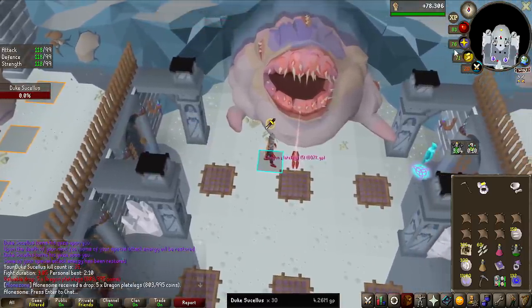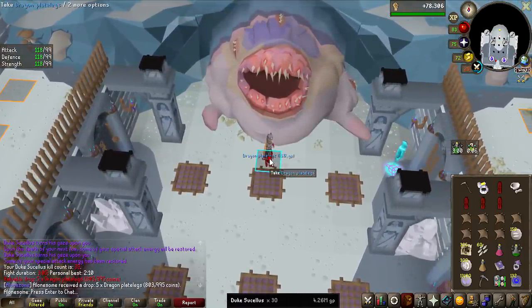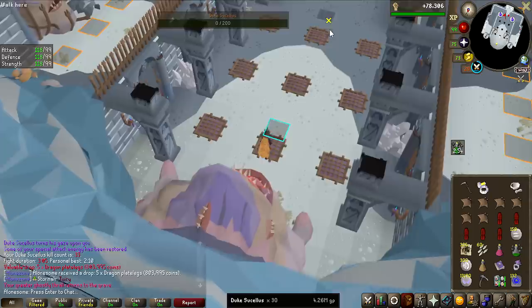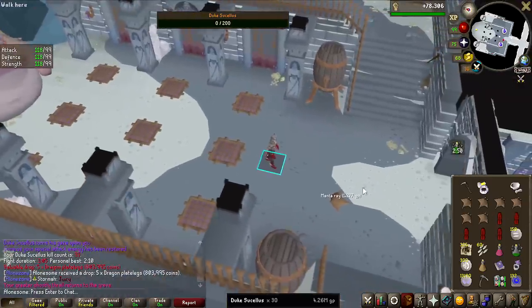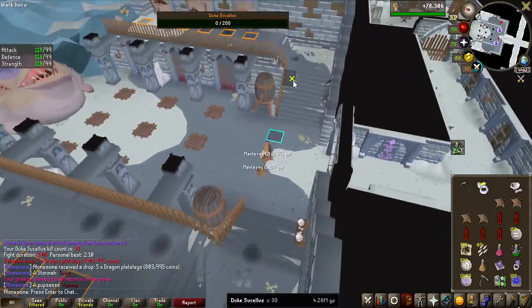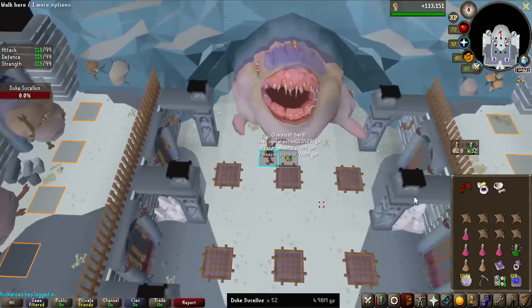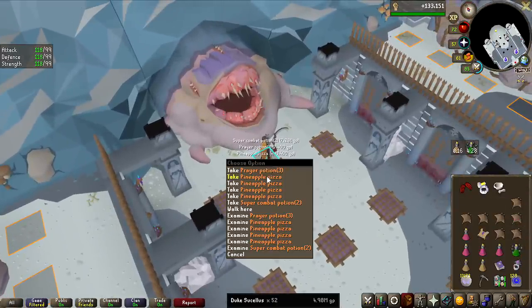We have a golden opportunity here to talk about perfect kills. I just got 5 Dragon Plate Legs, meaning I failed something during the fight. If I hadn't failed anything, it would have been counted as a perfect kill and I would get 50% more loot — meaning 7 Dragon Plate Legs. This does not affect uniques at all, only the common drops. And we have the first hard clue of the grind; I'm not going to show every single clue drop, just the first one of each tier.